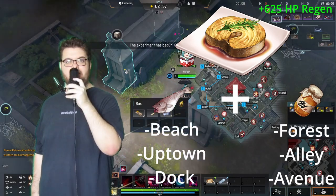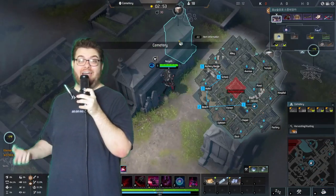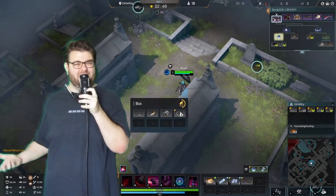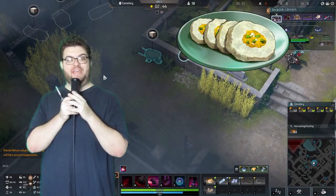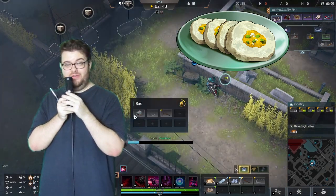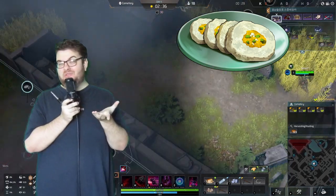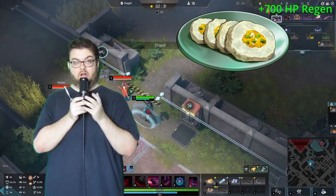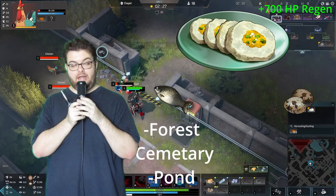There are a couple of green tier foods that heal as much or more than some blue tier foods, and they're surprisingly easy to make. If you're around cemetery or forest, you can make Fish Fillet with Eggs — a great green tier food for fighting other players in the early game. It gives 700 HP regen and all it takes is fishing some carp and an egg.